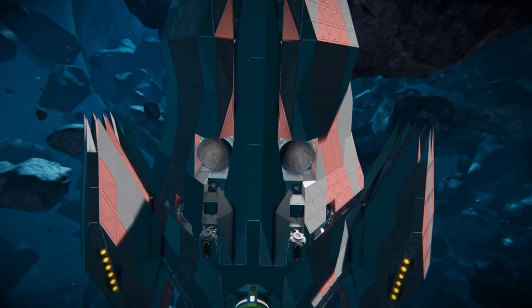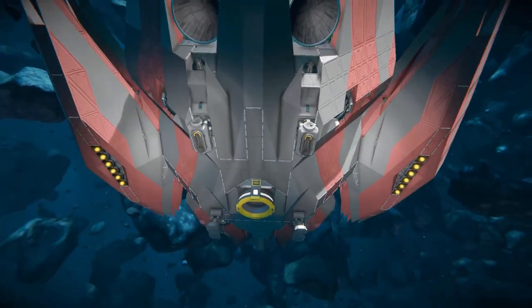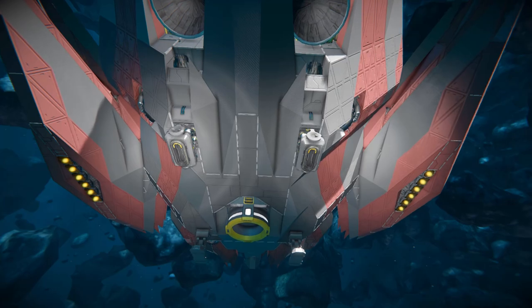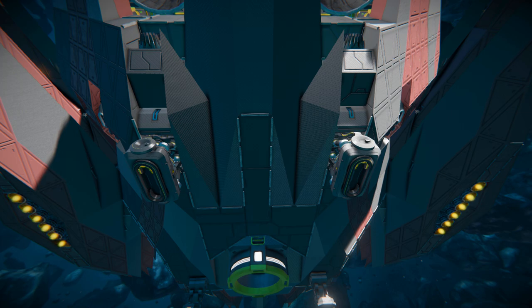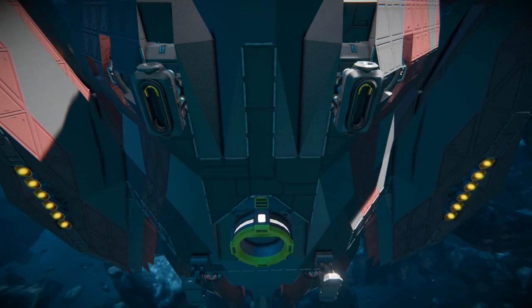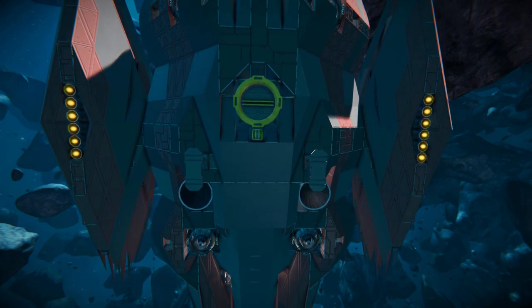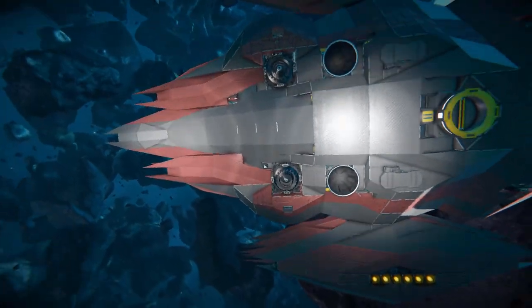We've got some large thrusters which are currently turned off because we don't need them in space — they're simply a waste of fuel but you might need them on a planet. There's a non-traditional landing gear setup: two traditional landing gears at the back, but for the front we're using wheel suspension blocks from the Wasteland DLC pack. There is a connector to recharge this thing up with fuel and ammunition.